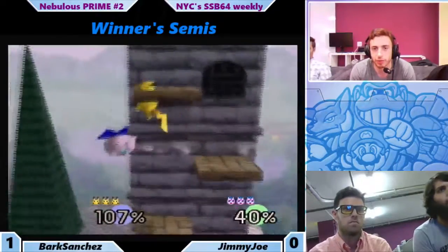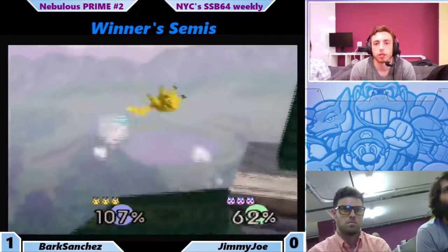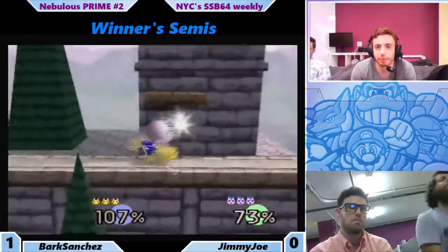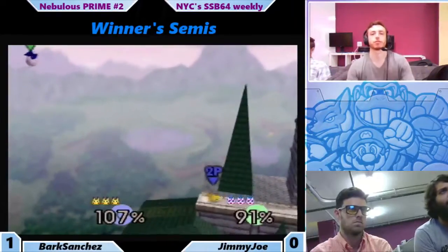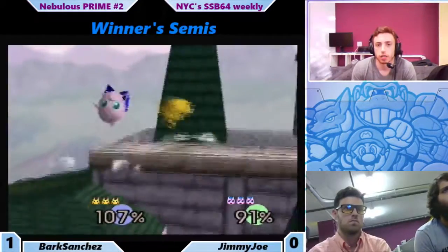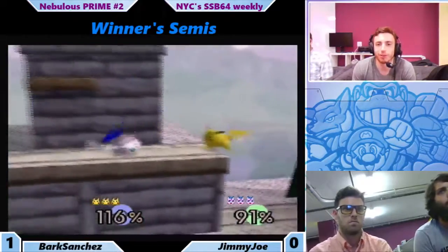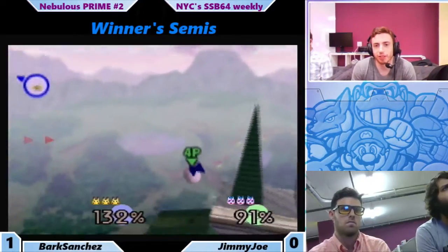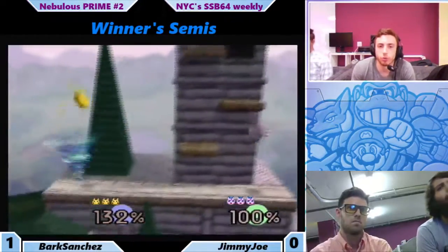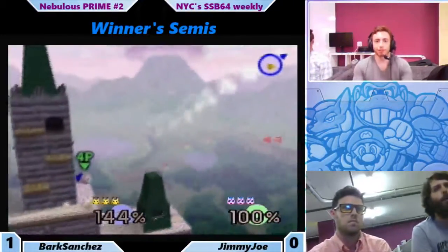This is the time for Bark to make some moves. The A getup. Bark chases him down — this is a crucial moment. Bark might be able to get up ahead. Jimmy Joe creeps up, goes for the back throw — it's not gonna kill. Bark probably gonna go to the ledge. Very close to the tornado, would've been devastating for either player. Nice back throw — that's gonna kill. So Jimmy Joe up, but very close to death. He's gotta watch out for the tornado.